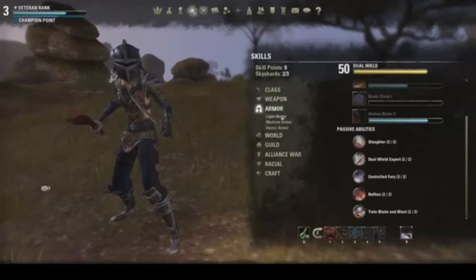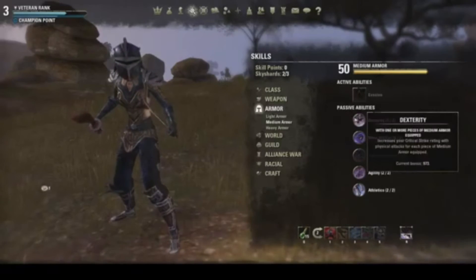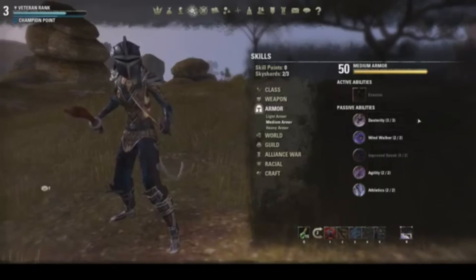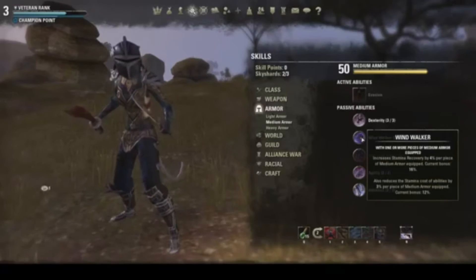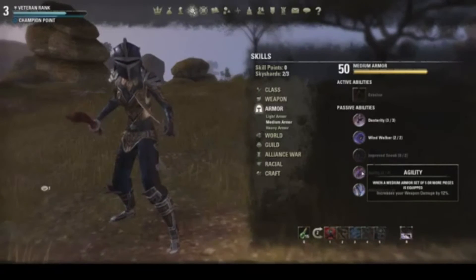For armor skills, I have nothing in light armor. For medium armor, I have Dexterity maxed out, which increases critical strike rating for each piece of medium armor equipped — my current bonus is about 1,000. Windwalker increases stamina recovery by 4% per medium armor piece and reduces stamina cost of abilities by 3% per piece. I'm using about 4 to 5 pieces of medium armor.